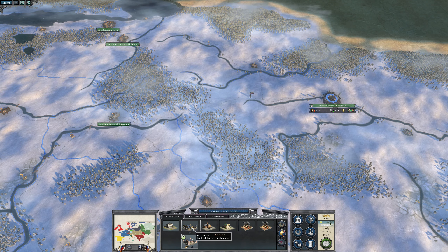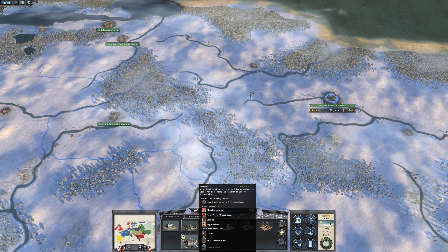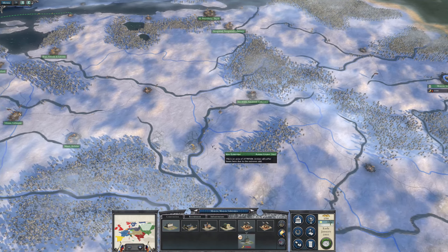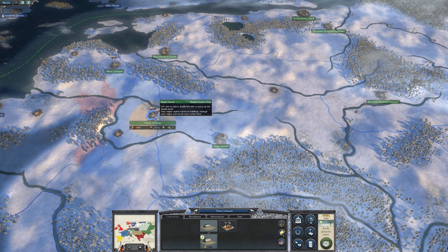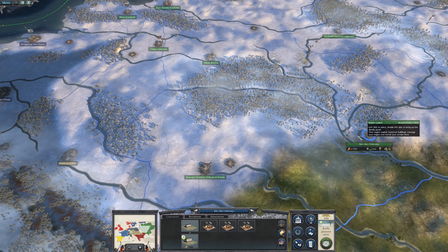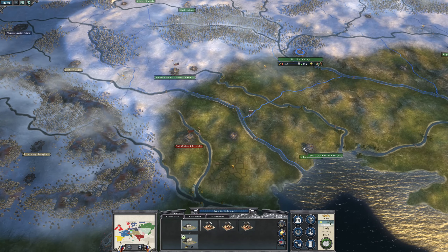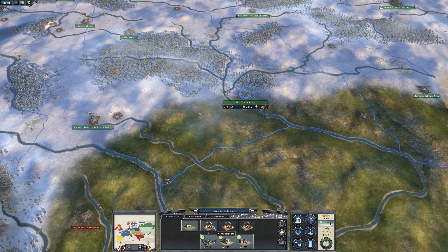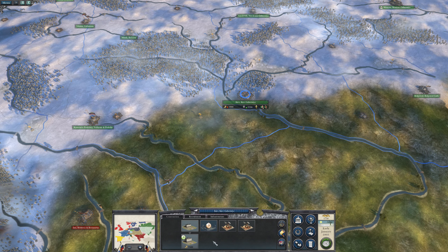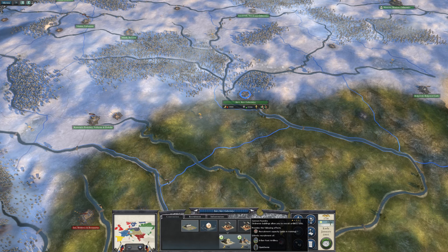What can I build in here? Fill the barracks. We're likely to be recruiting here to start with — Kiev or somewhere around here. Just get the tax office at the moment it seems. So let's start building up Kiev. We'll go with the cantonment for now, or we could get the iron foundry as well. Let's do that and that.